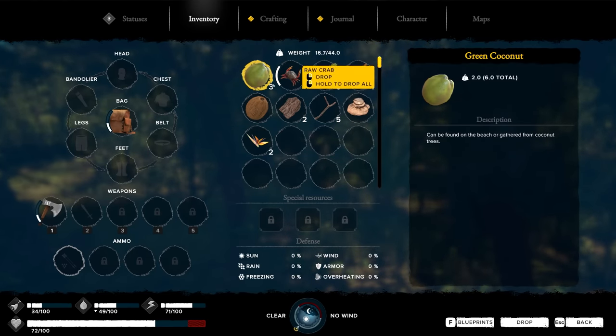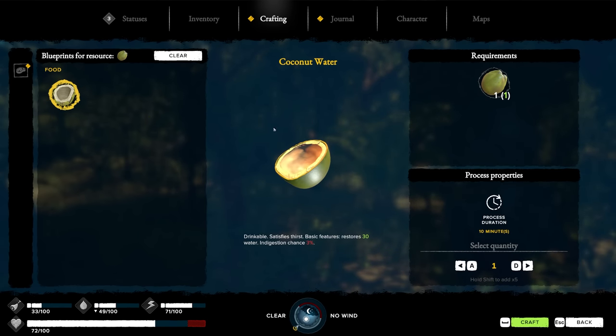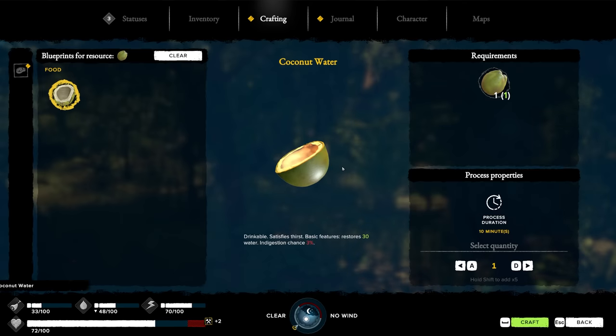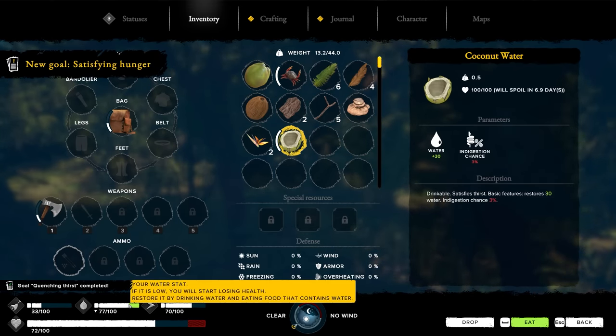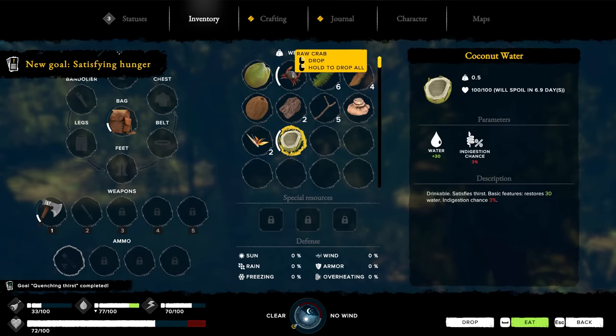I need to make coconut water. How do I do that? There's a blueprint section - coconut water craft. It took 10 minutes. So now I have coconut water in my inventory. Eat that. And we're doing better now. What about the crab?